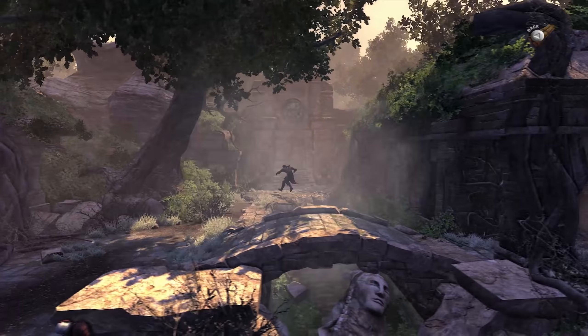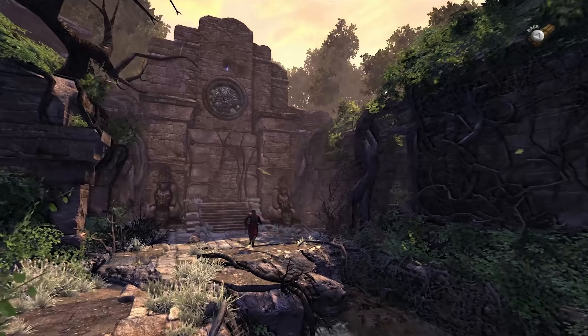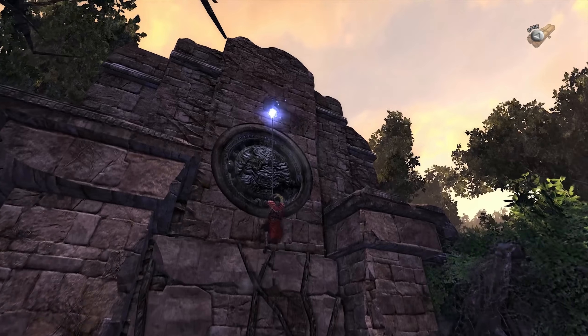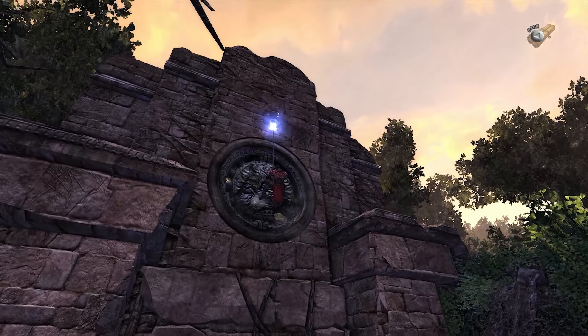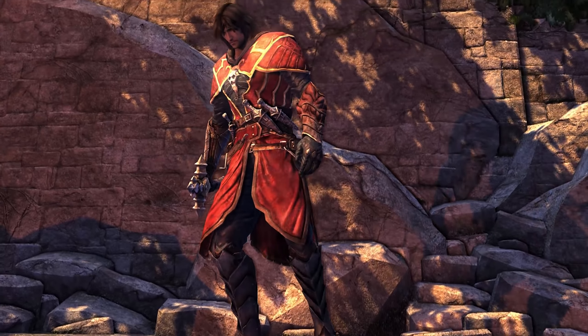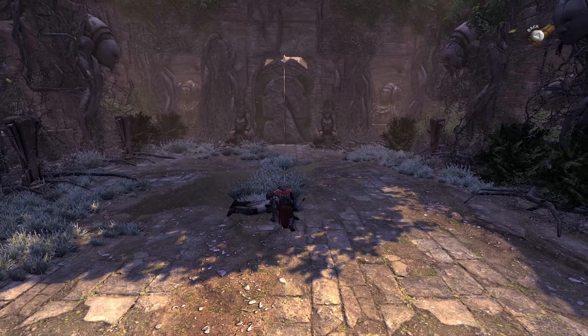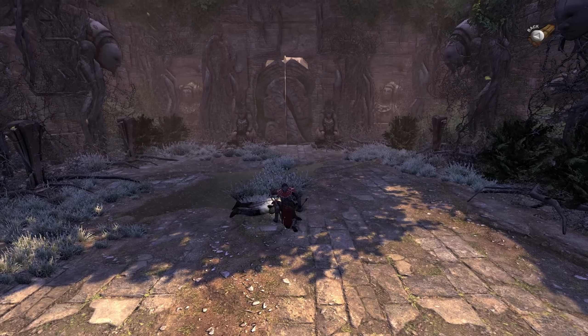There are lots of invisible walls in this place, so usually for the most part, as long as you're heading along the right path you can't go too wrong. As you can see I can't even jump down there. But I can go up here and smash this obviously smashable thing.